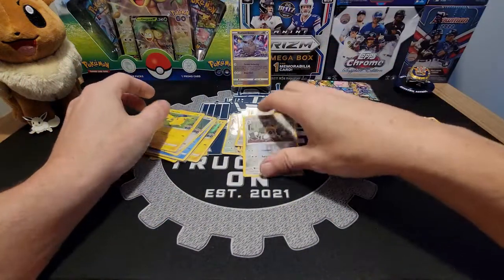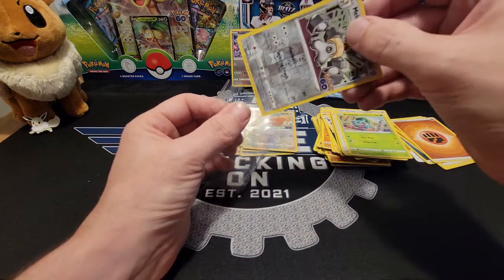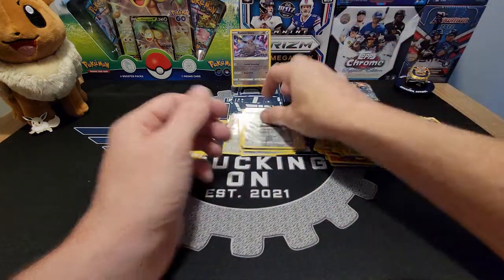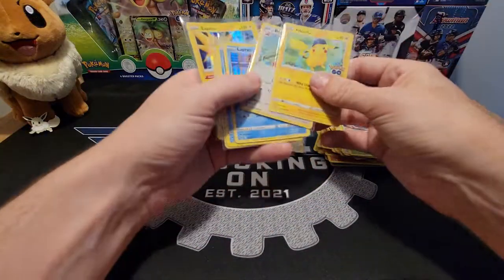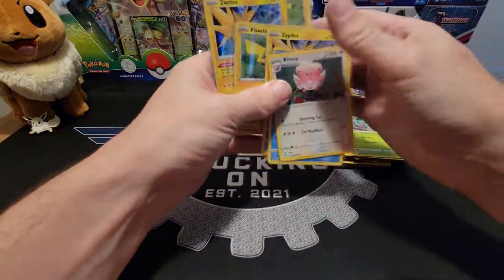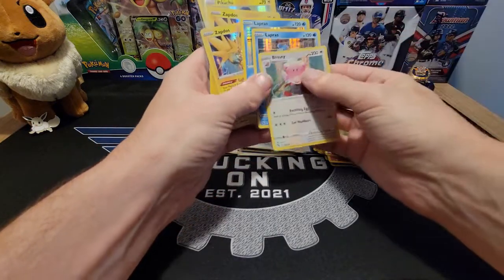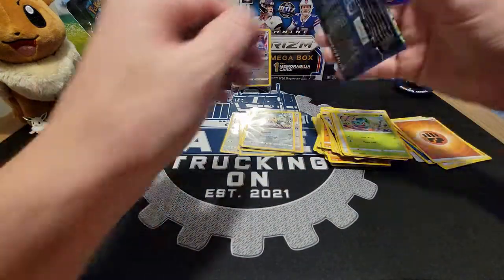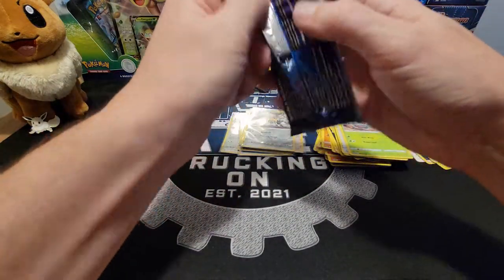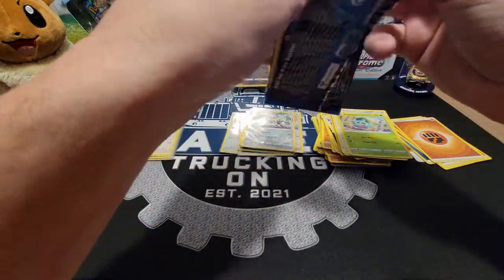What are the odds? I mean, I know there's not a lot of cards, but for all the rares to be pulling doubles of basically all of them — because now we've got two Pikachus, two Zapdos, two Lapras, and a Blissey. So if we pull a Blissey on this last one, this is really weird. I don't think I've ever had a box like this before.